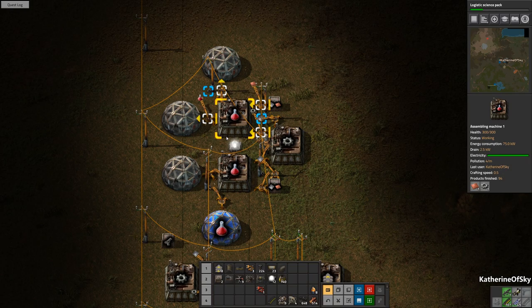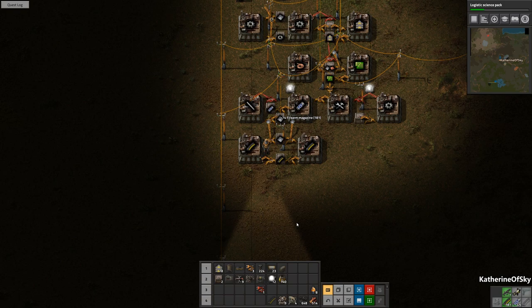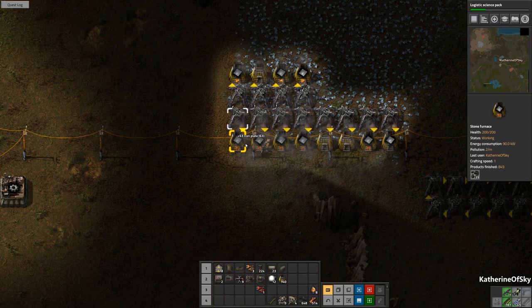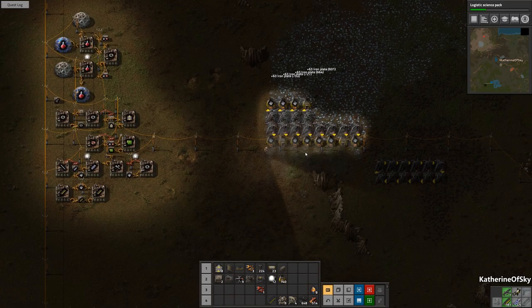They're just not producing fast enough. We do have the pollution, so it's wise to set up a few turrets to protect the areas that have stuff here. Taking half and then half — 12 magazines should be enough for now until we get that armor piercing ammo. That is really critical to us at the moment.